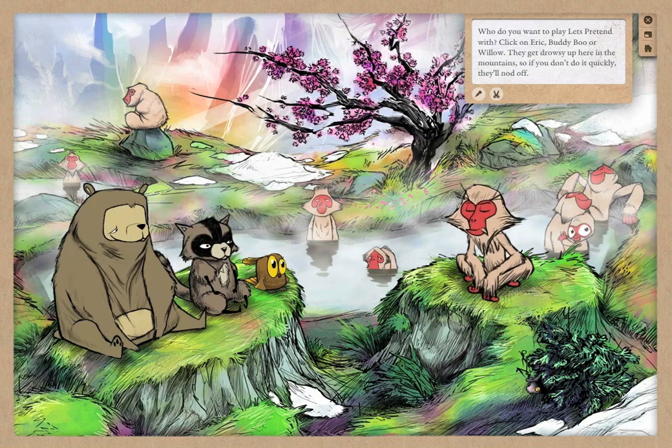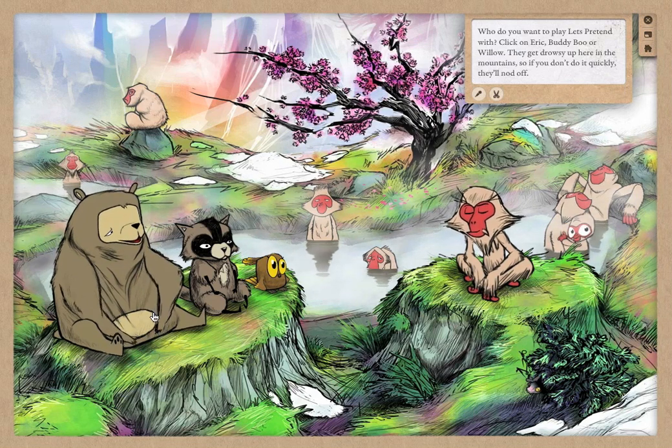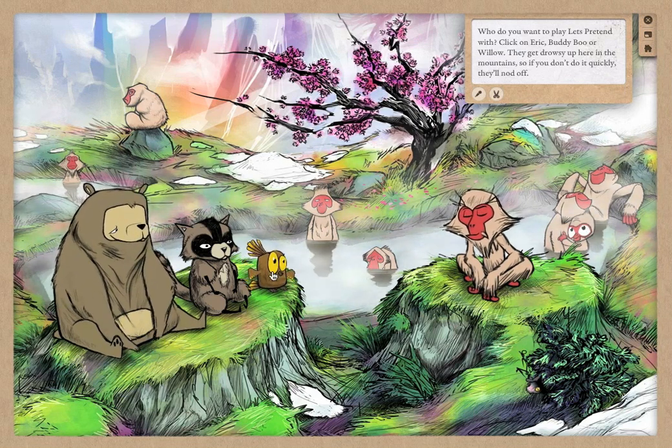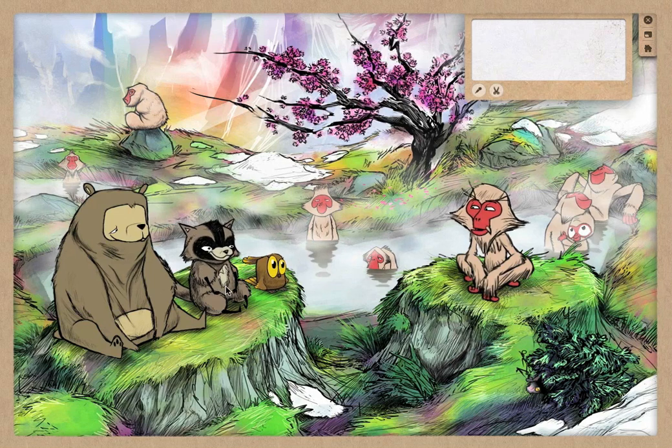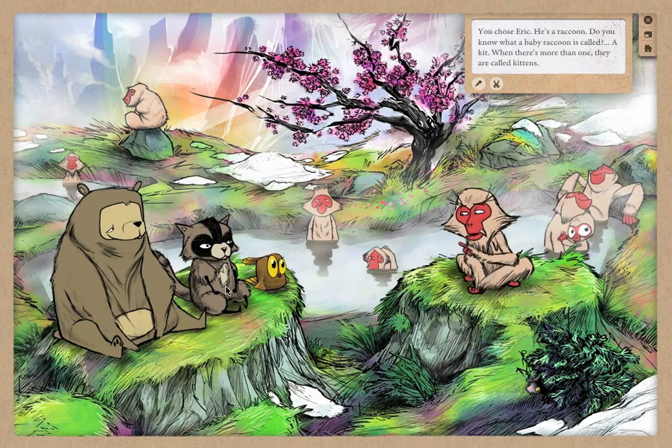Playing together, decide which of our three adventurers you and your child would like to be: Buddy Boo the Bear, Willow the Owl, or Eric the Raccoon? Me! Eric! Okay, young master Eric.